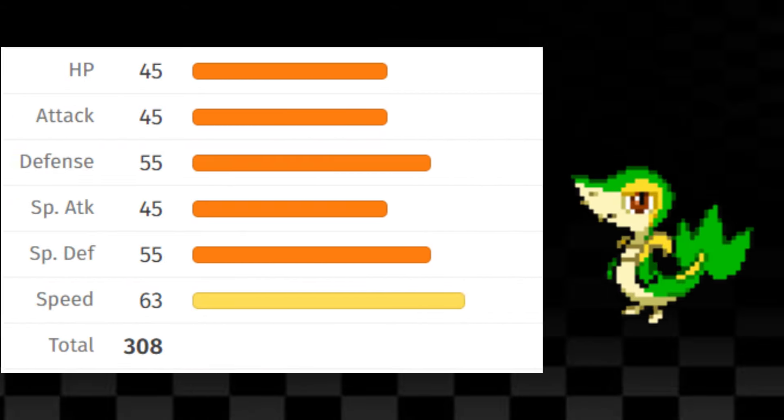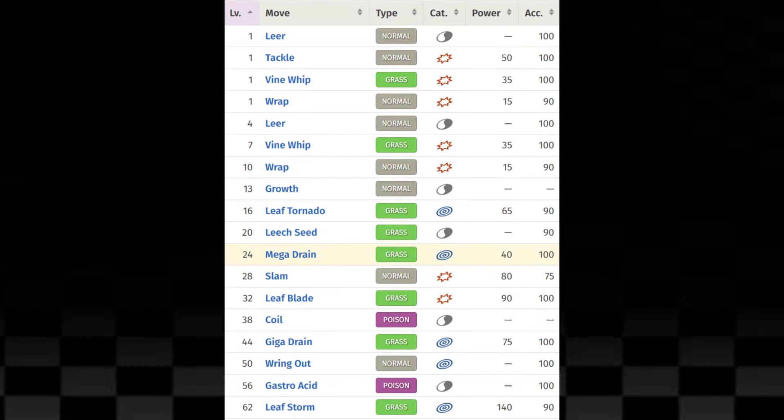Now Snivy has a base stat total of 308 and its stats are actually pretty balanced. It's got good defense and special defense as well as great speed. As for attacking, Snivy's special attack and attack stat are the same, so I can use both special and physical attacking moves. This is seen in Snivy's moveset which has a mix of both physical and special attacking moves such as Vine Whip, Leaf Tornado, and Mega Drain for early game.